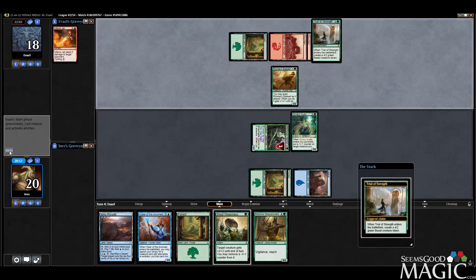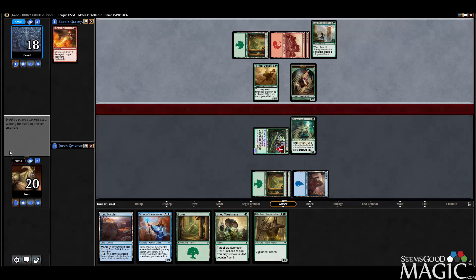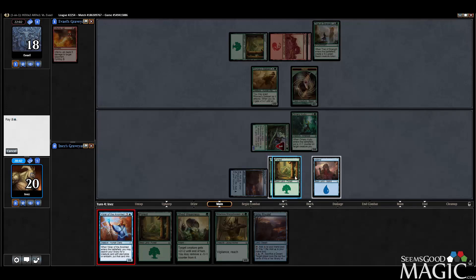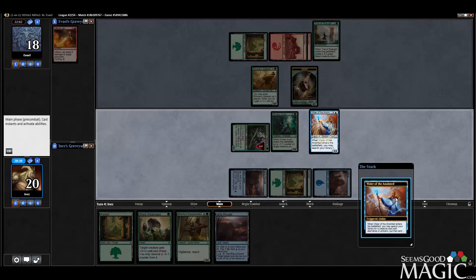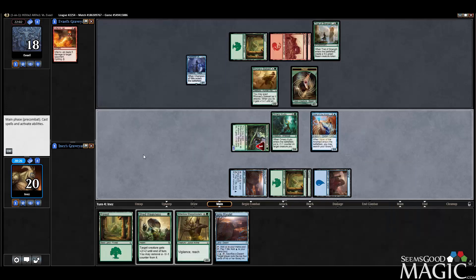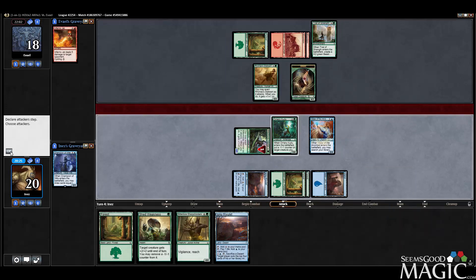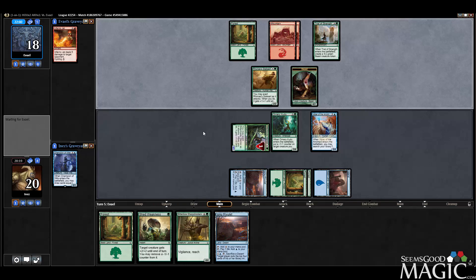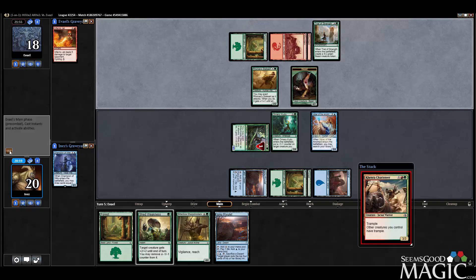Trial of Strength. We can play the Vizier, which I think we will. What shall we find? I guess we'll get our Striker — we could do Champion, and we're staying busy for a couple turns at least. Draw 4, discard 2 is good. We'll do the Champ. I don't want to trade a Kudu for a Beast. I didn't attack there and leave up the Shed Weakness because I'd rather play Shed Weakness on my Bitterblade Warrior at some point — I think it's better.